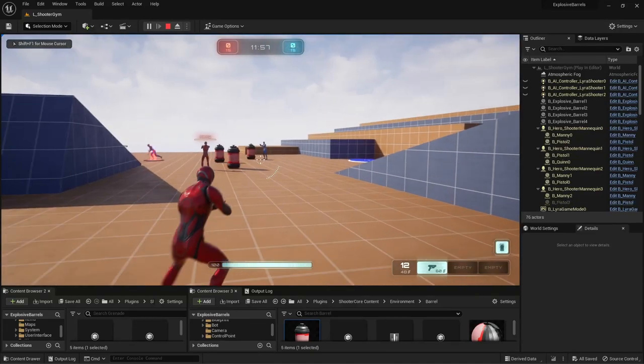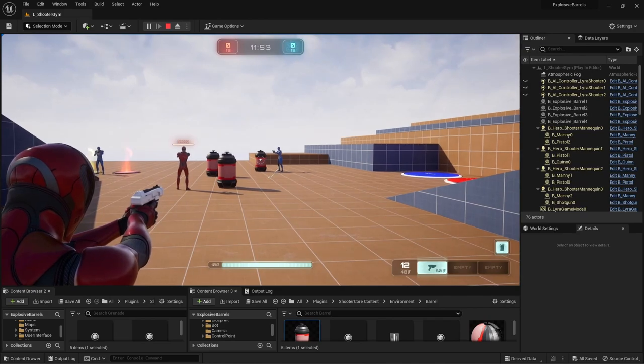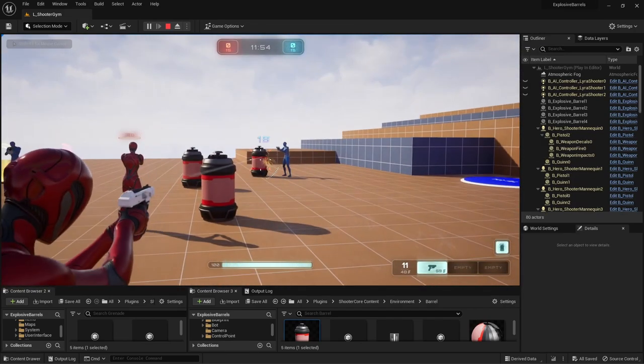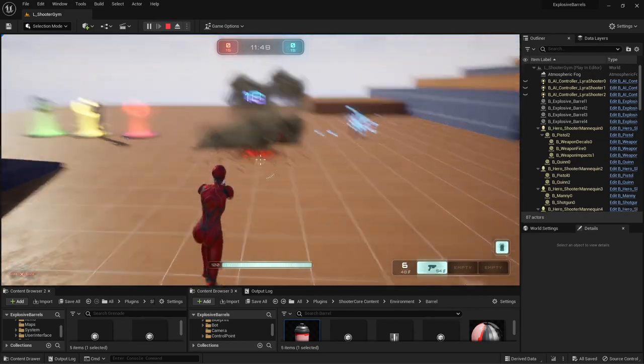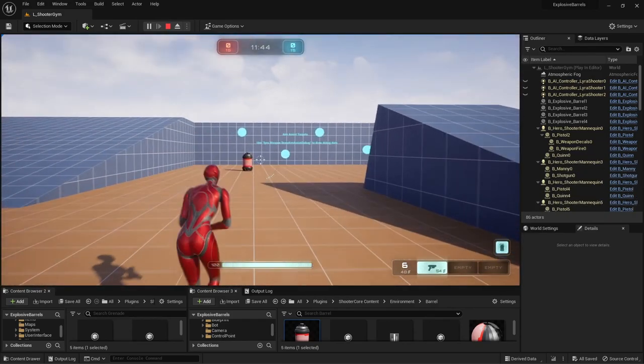Hi everyone. In this tutorial I'll show you how to create explosive barrels using only blueprints. These barrels hurt anyone from any team, and you can set their health so you have to hit them once or twice. In your game it'll be dangerous to stand close to the explosive barrels.